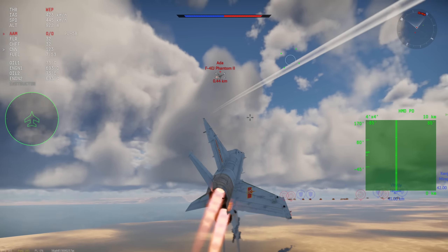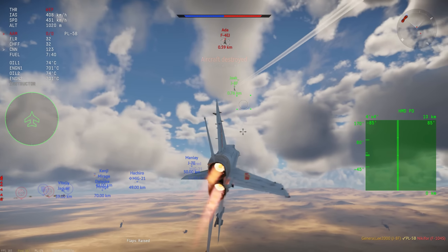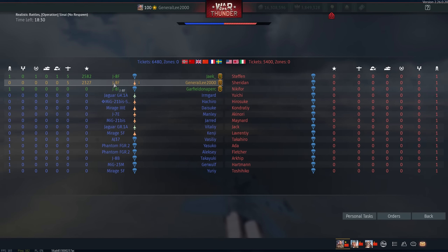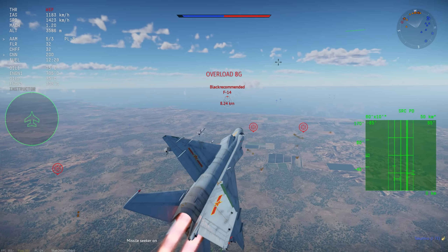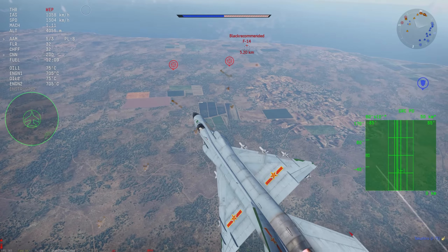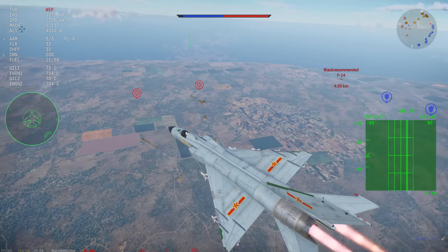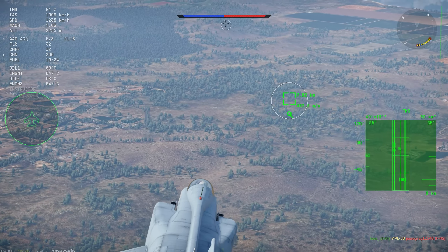Unfortunately, both the missiles and guns still have real shatter — I'll be doing a video on that later this week. So neither the missile nor the gun actually finishes enemies off right away in some clips. The Pythons and PL-5Bs both have really fast acceleration, so you want to give targets a little bit more range because they're so fast they can't always pull the lead in time.